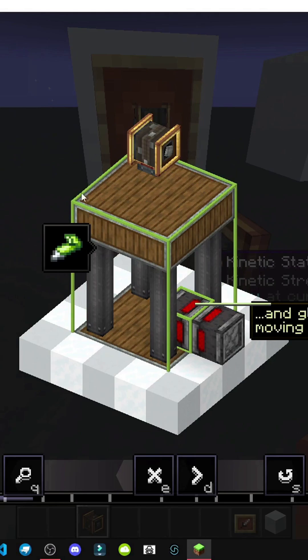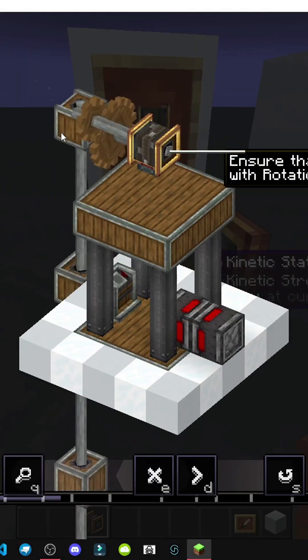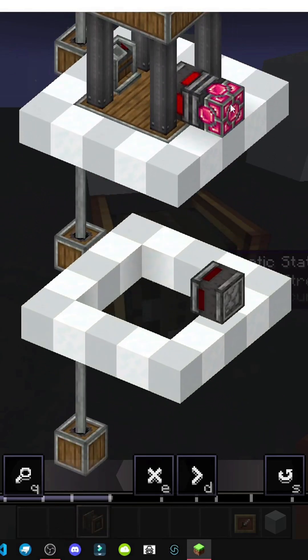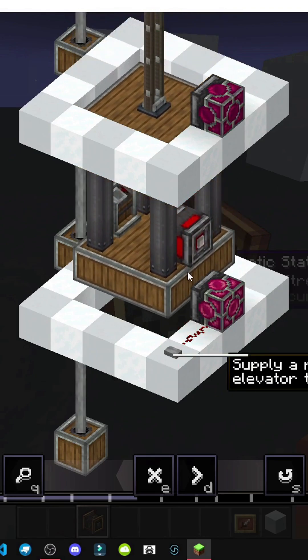We stick all this together with glue, so the game interprets all this as one piece. And there, for example, it shows a gear with this rotator here, so it's going to connect. Basically, this elevator — well, it shows the elevator's mechanism and explains a bit how we can make an elevator using this block and so on.